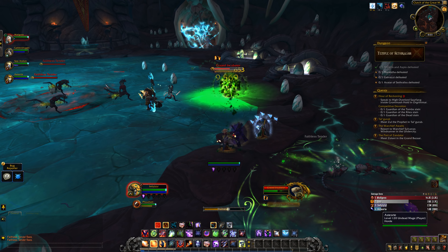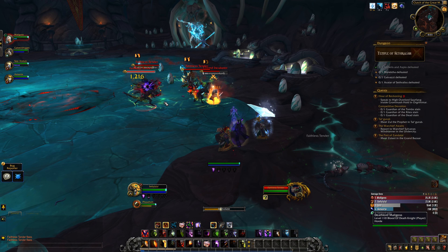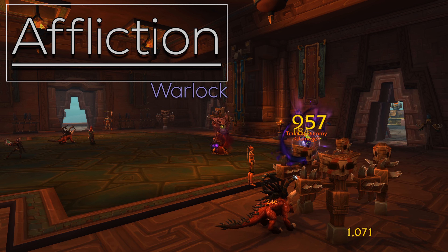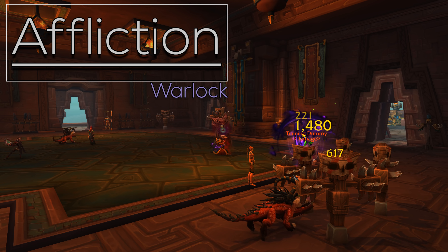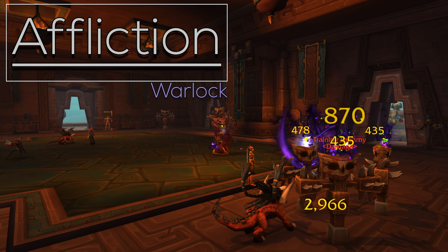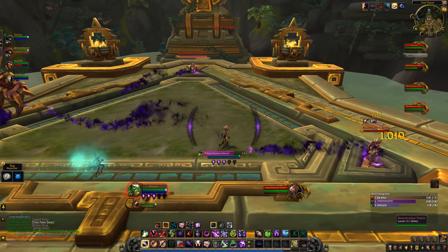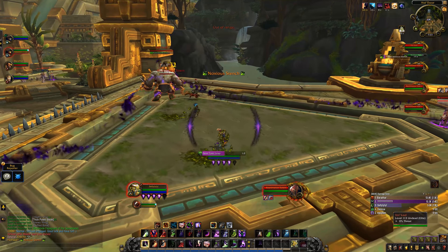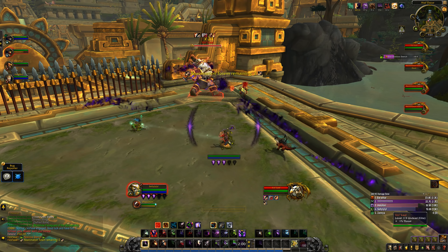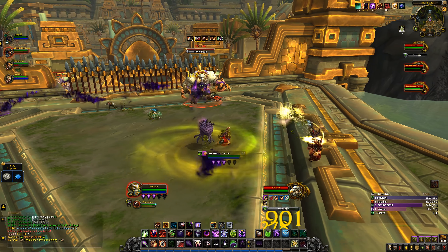Destruction pretty much feels like the fury warrior of casters. Following up, we have the Affliction Warlock. Affliction actually got a lot of changes — not only gameplay-wise but aesthetically, with all new sweet effects. First of all, mana is no longer part of your gameplay — Life Tap is gone — and you no longer need mana for any Warlock spec. Shadow Bolt is back as your main filler, just dealing damage.